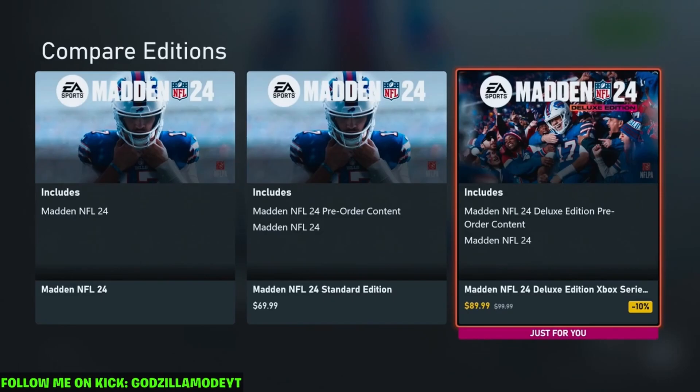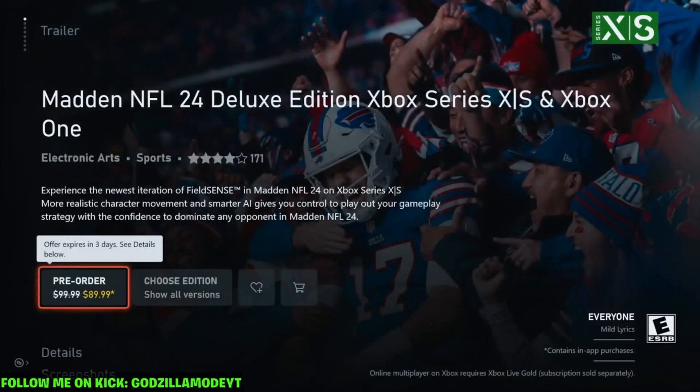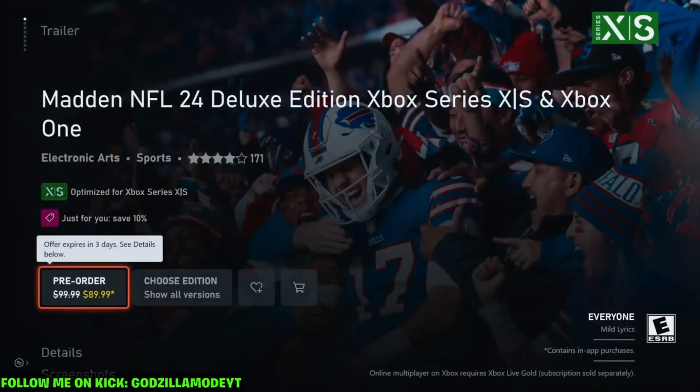Go over to where it says Deluxe Edition and click the right bumper all the way. It's going to say pre-order and August 14th — you get the game on August 14th. The regular release date for the standard edition is August 18th, which is like four to five days later.